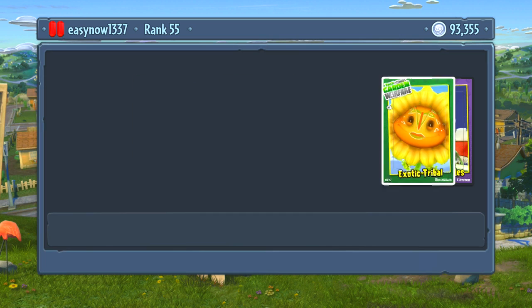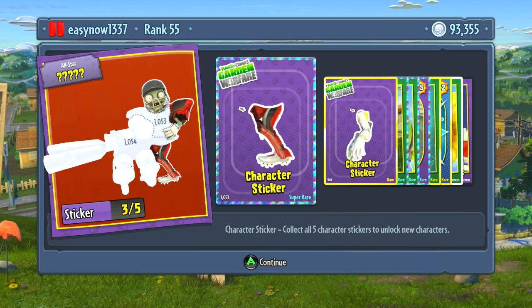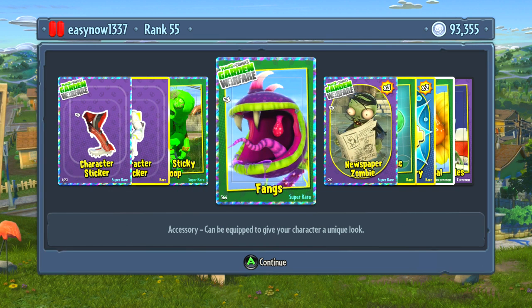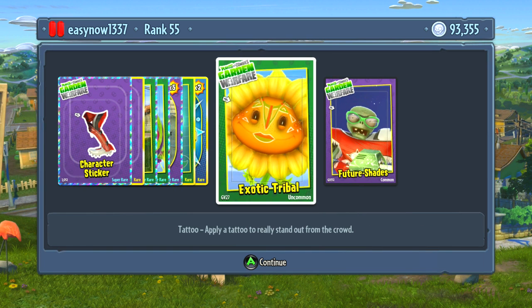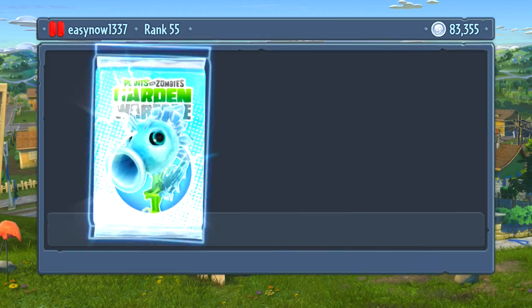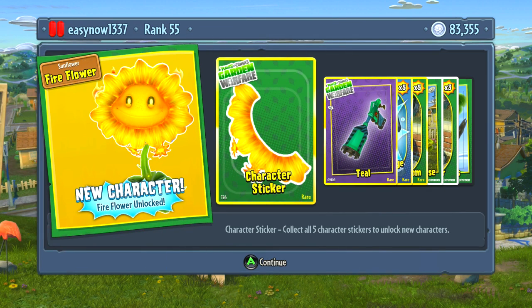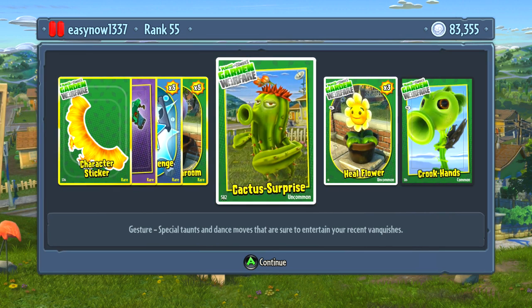I could open the 40,000 coin packs which give an entire character, but I'm going to save that until I'm at the million. So I'm going to buy a 120 pack and then spend the rest on 10k packs, hoping to get my fire cactus built. I got super sticky goop from a chomper — awesome fangs, that looks amazing. I'll put that on newspaper zombies, extra toxic pea ammo, ammo capacity increase, tribal sticker, and future shades. Now onto the 10k packs — more skip challenges, and I got a fire flower epic!